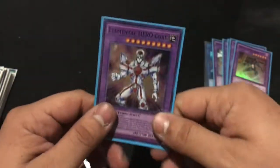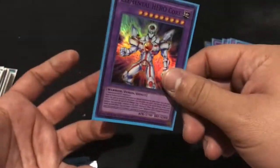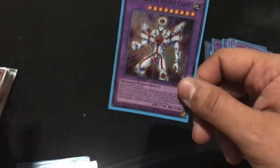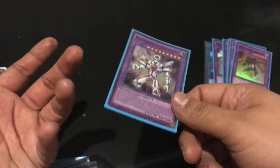Time to get into my fusion Heroes. My main beatstick is Elemental Hero Core — he gets strong, that's mainly his gimmick. He takes 3 Elemental Hero monsters, so he's pretty easy to make. And if he's destroyed by battle, I get to bring out one of my level 8 Heroes, which is awesome.